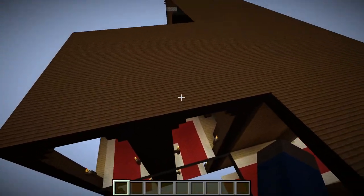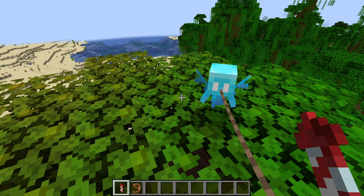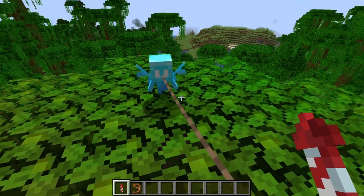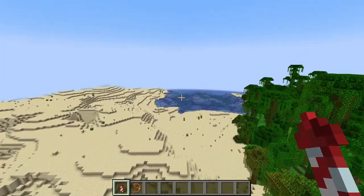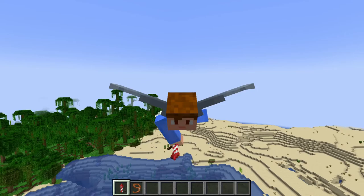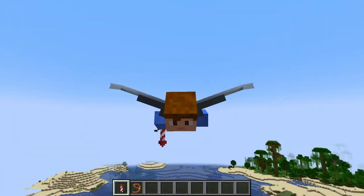You can still spawn them in with a spawn egg though. Once you are able to get Allays in survival, they're pretty easy to transport, which you'll have to do a lot since they only generate in pillager outposts and woodland mansions and they don't respawn. So once you've got an Allay, if you want to transport it, all you have to do is pop a lead on it, and since it's a flying mob, you can just fly off with your elytra. As long as you go in a straight line, no matter how fast you go, the Allay will remain on the lead. Just don't make any sharp curves though, because that will break it off.